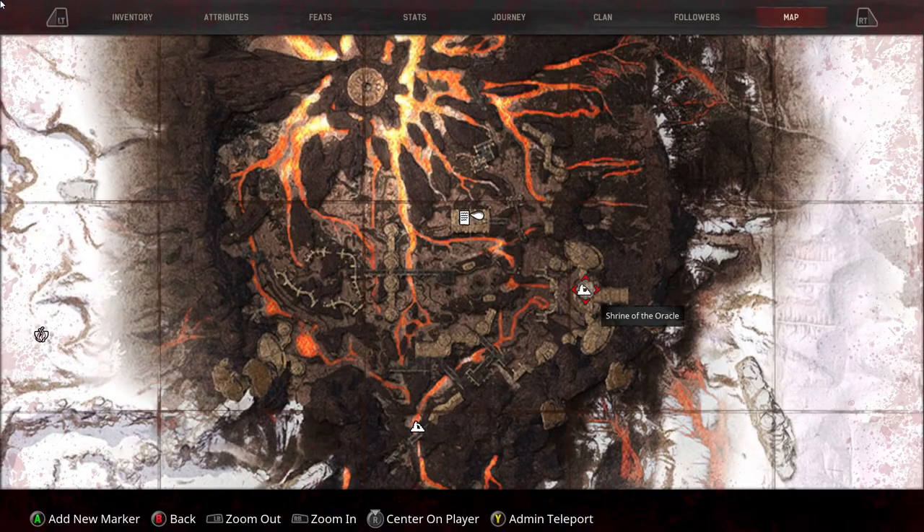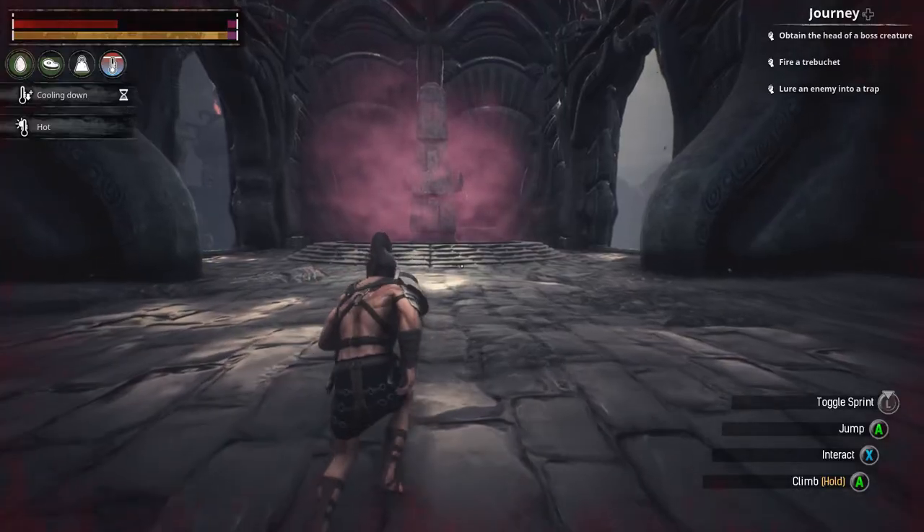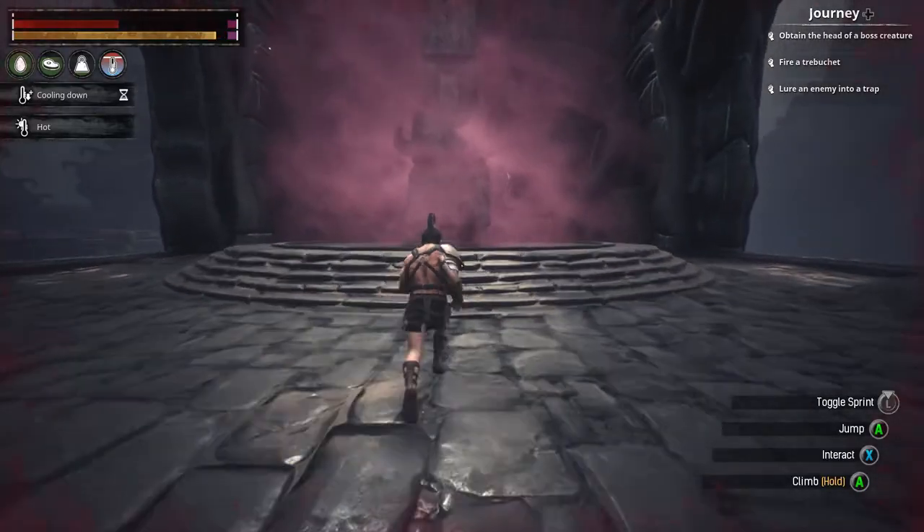And the final one is going to be at the volcano. You're just going to take the path all the way to the Shrine of the Oracle. The path is very straightforward — it's a stone path and you just follow it up to the obelisk, which is going to be in this big building.